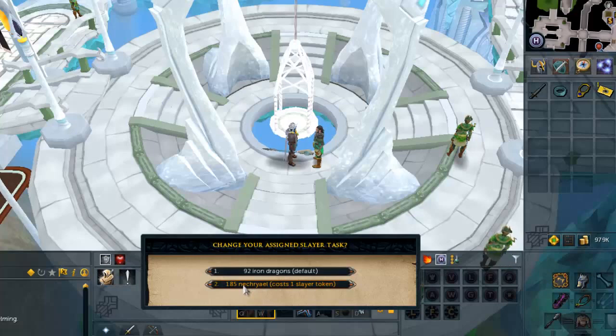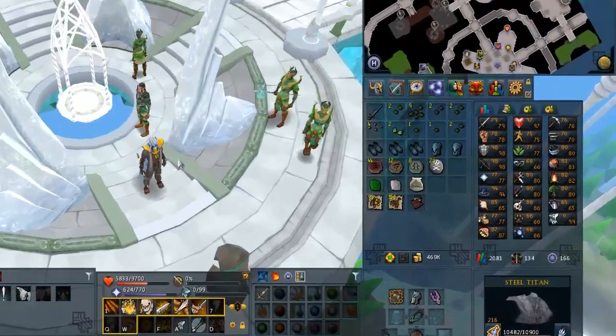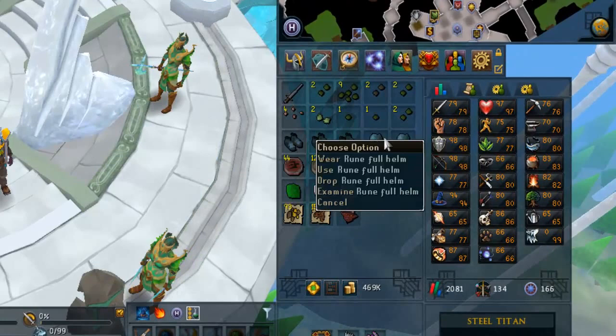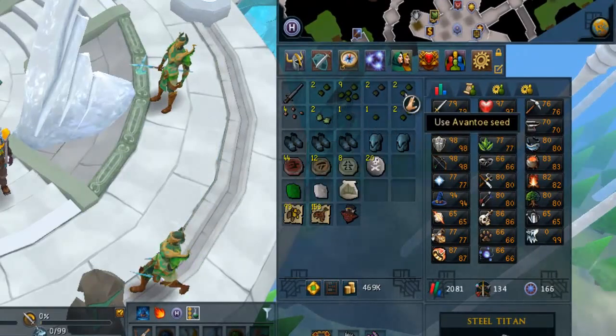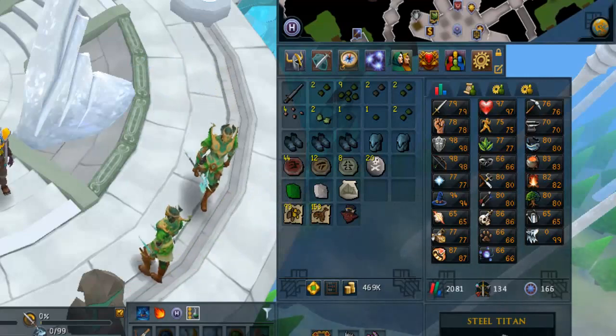The first task of the series is gonna be Nekryels, so let's go slice those up for some good melee XP. After that I think I'm gonna go for the Karasai Sword because T70 is just not cutting it anymore. All done with that task — we got some decent drops, some collectibles with the boots, some nice herb seeds, and two RDT drops. Let's get another task.